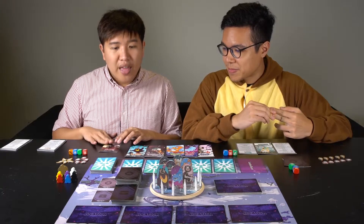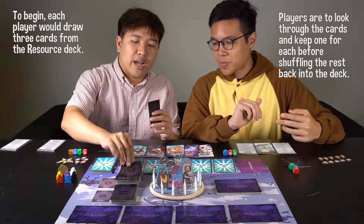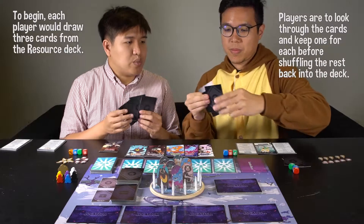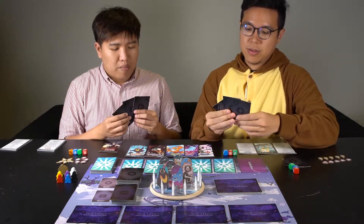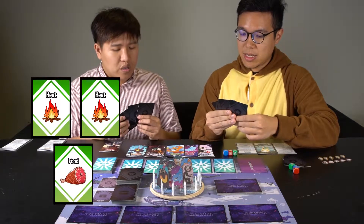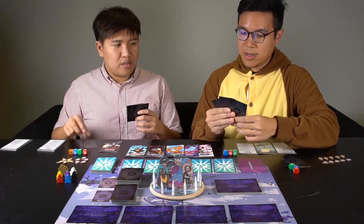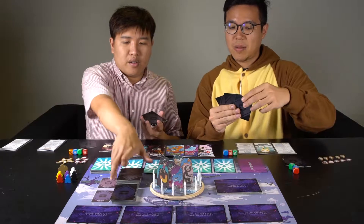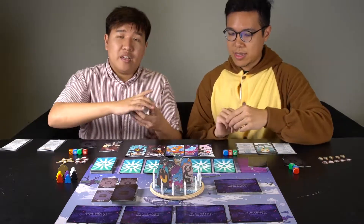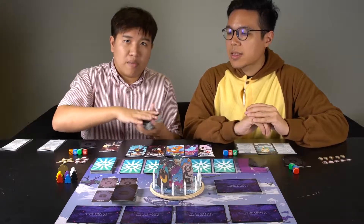When that's done, we also need our starting resources and items. Each player draws three cards, and at this point you can discuss with each other what you want to have. I got two food and one power. I have two heat and one food, so I'm going to take the heat card first since you don't have any heat, then the food card. The game has three kinds of resources: food, heat, and power. You'll need them to survive the calamities, but more on that later.